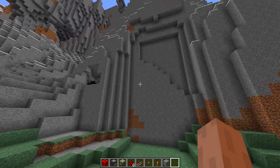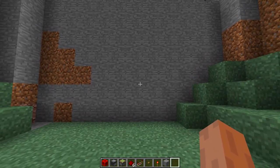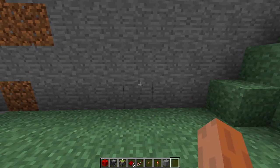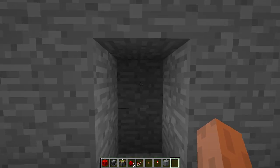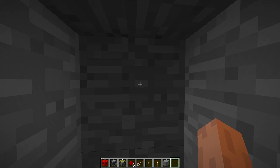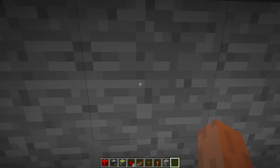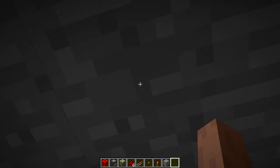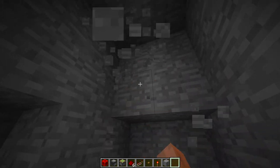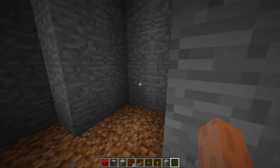Once you have all these blocks, find an area where you want to build your secret door. I'm at a cliffside which is a perfect place to build it. Once you've chosen your spot, dig out two blocks for the doorway. Then go inside and dig out an area big enough to place all of our redstone — about three blocks deep, four blocks to each side, and two blocks up.